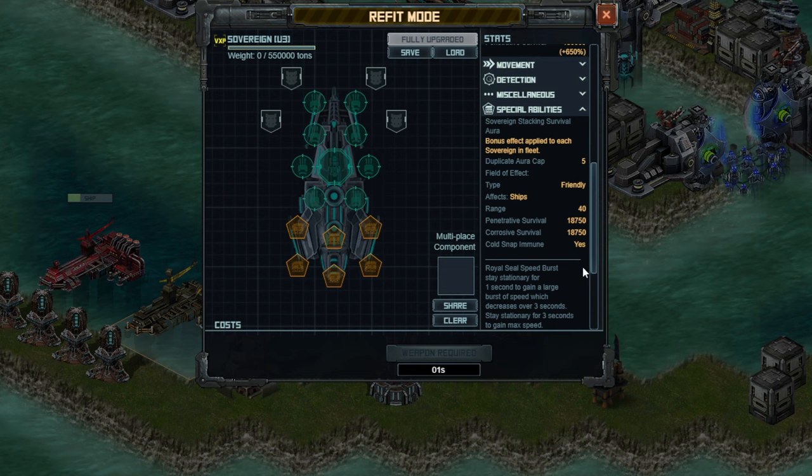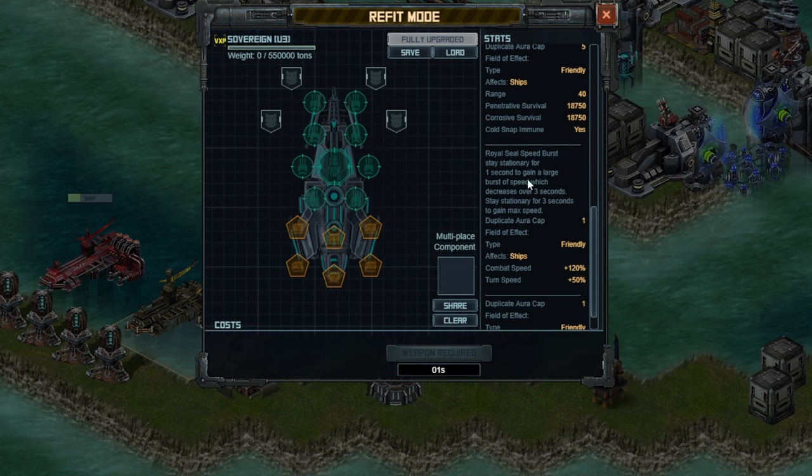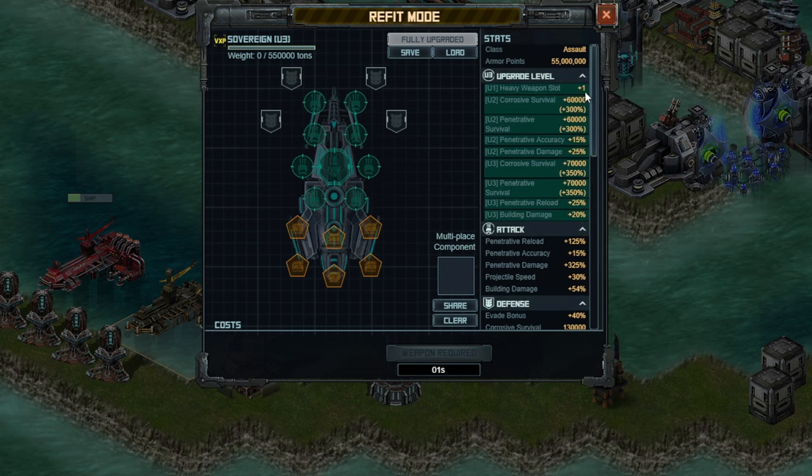The Royal Seal Speed Boost is the one I'm talking about right here. If you stay completely stationary, you gain a speed boost and can kind of blitz through the heavy firing arc or avoid corrosive damage. This is going to mean this hull is going to take a lot of driving to get done right, but also the right build. The upgrade stats look pretty decent.